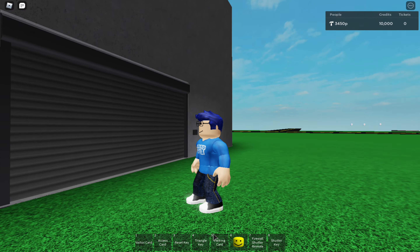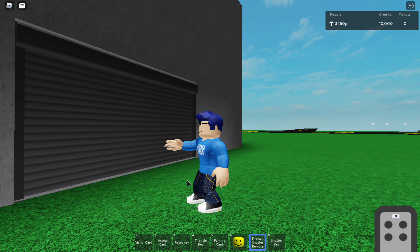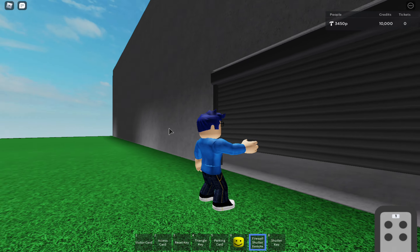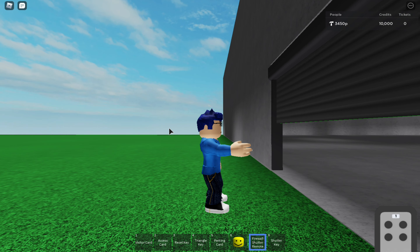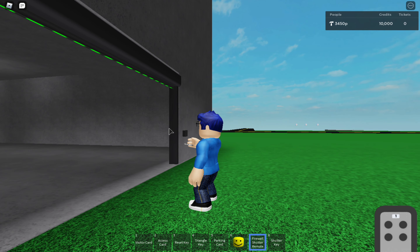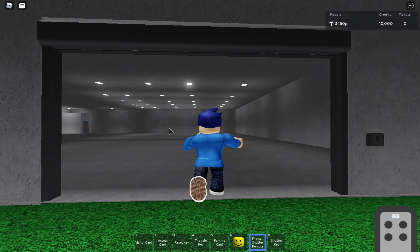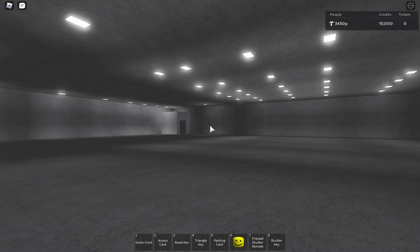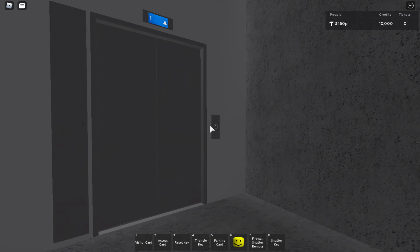I'm going to use my shutter remote. This is zone 1. This is zone down, and this is zone up. This is close, and this is open. So I set it to zone 1, and I want to open this, so I'll click that. Look. Let's wait until this is all the way open. Alright, so I'm going to close it.